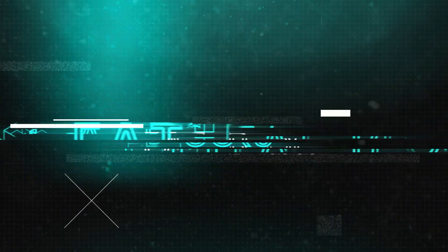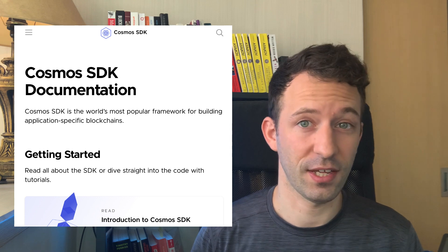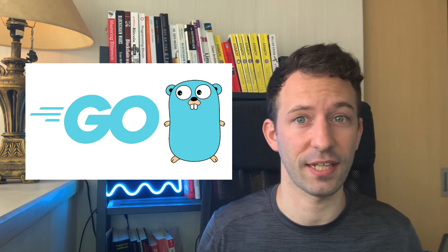I'm Julian and I cover blockchain development. The first tool you will need for this hackathon is the Cosmos SDK. The Cosmos SDK is a framework for building blockchains written in Golang. There are many blockchain projects written in Go, so it's a good choice for the Cosmos SDK.